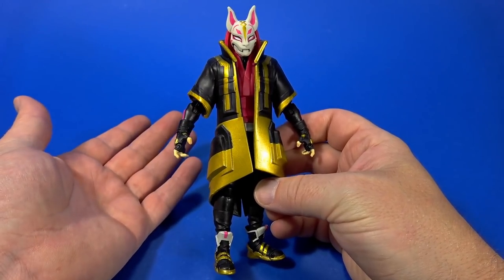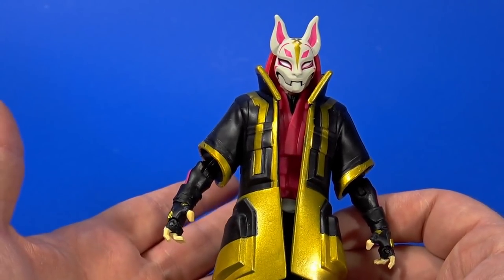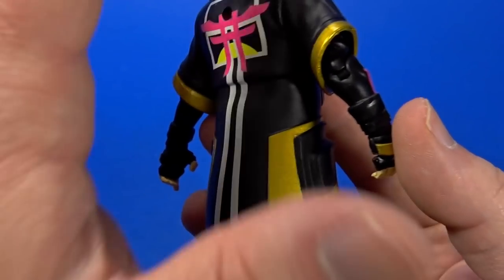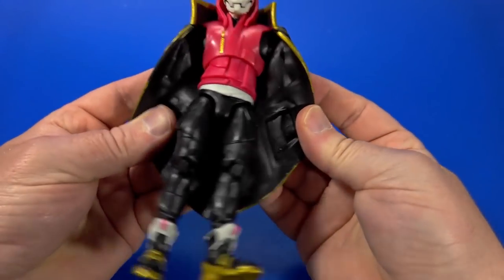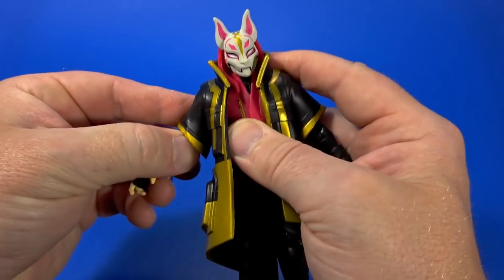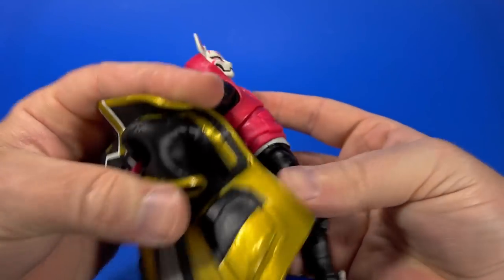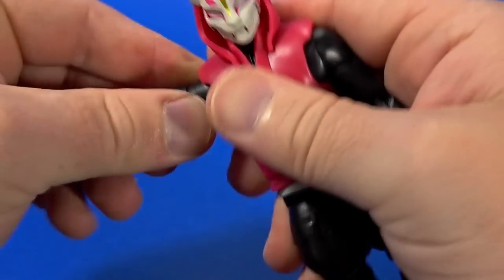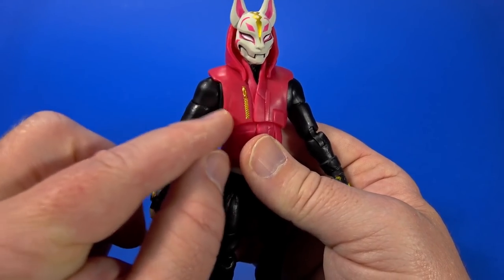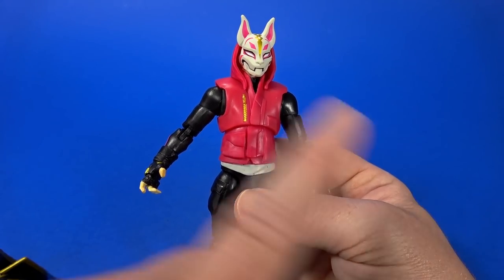Next, let's look at Drift — just more of the same with this line. We're used to the articulation and the style: if you like the rest of the line, you're going to like these new figures too. Drift does come with a soft rubbery jacket with good, crisp paint work, but it is a bit candy-shell — one piece up to the collar and down to the sleeve, which gets in the way of arm movement mostly. But it's easy enough to just crank the arms back, slide it off, and you have essentially a Drift figure underneath.